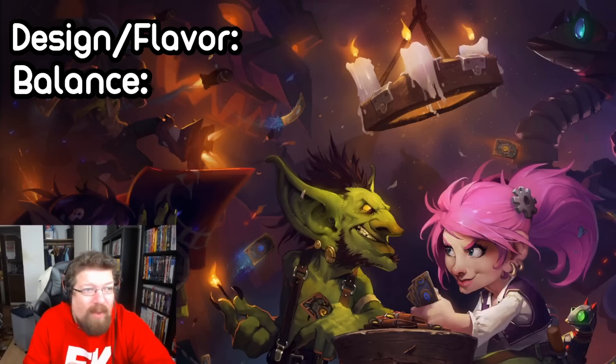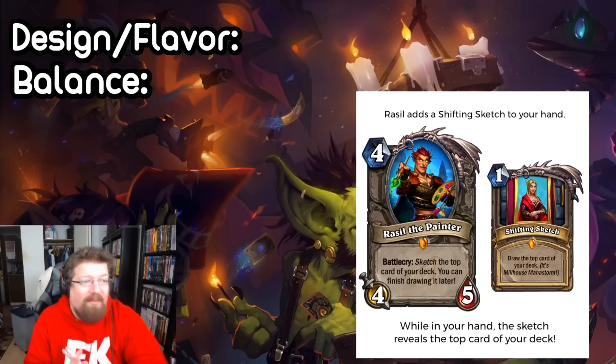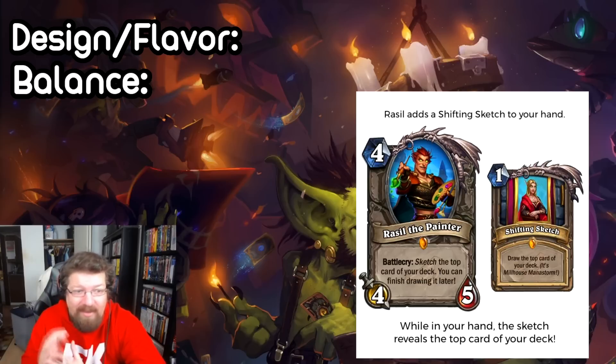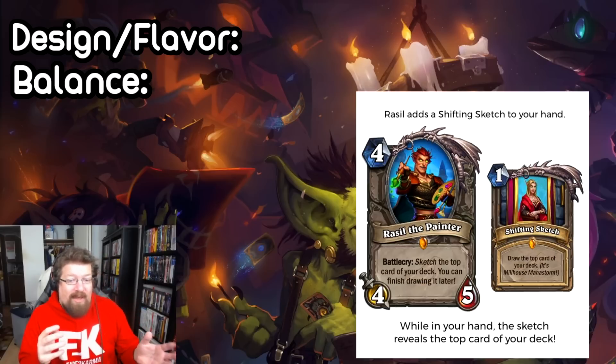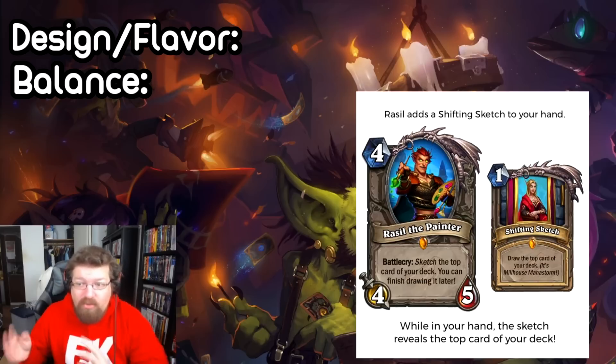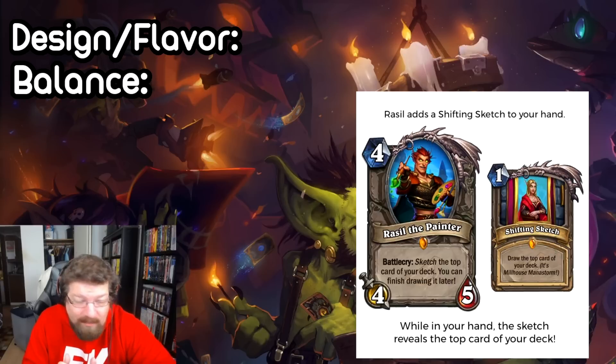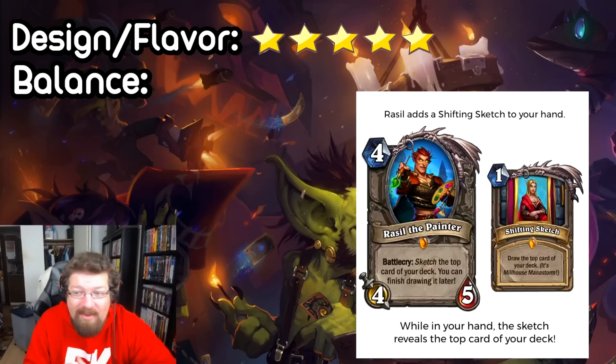Next we have a neutral Legendary minion submitted by Quak, called Razel the Painter. It's a four mana four-five, and the battlecry lets you sketch the top card of your deck — you can finish drawing it later. Basically, you add the Shifting Sketch into your hand, which costs one mana and lets you draw the top card of your deck while telling you what it is. This is like a version of Scry from Magic — we've seen it with Sphere of Sapience in the most recent expansion. I think it's a really, really cool card. This is one of my favorites so far: you can influence your draw. I think it's really flavorful and any class can run it, which is pretty neat. There's even spell synergy — you can do stuff with Apprentice, Auctioneer, and who knows what.